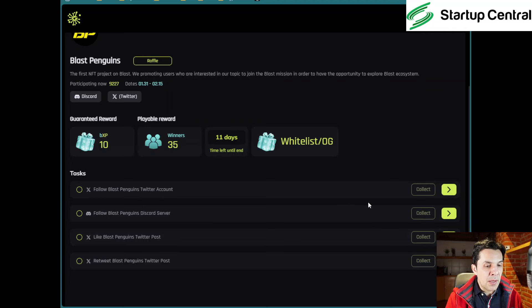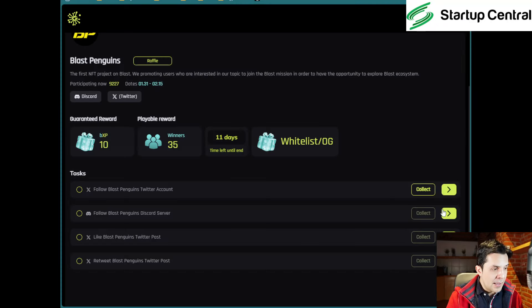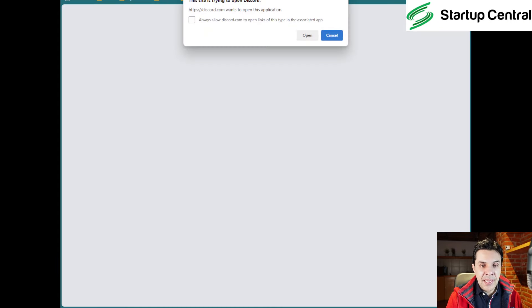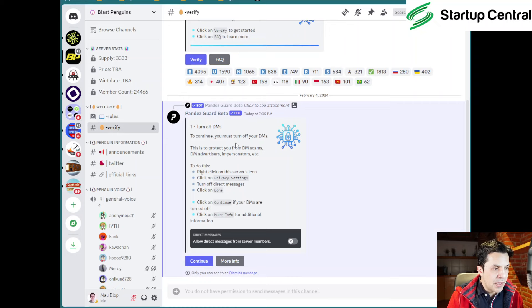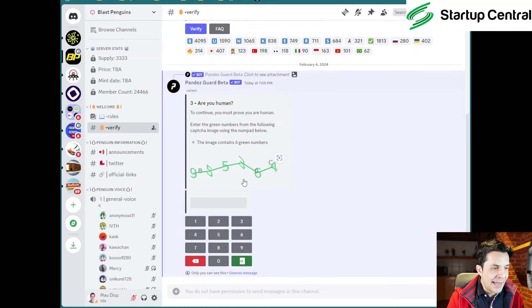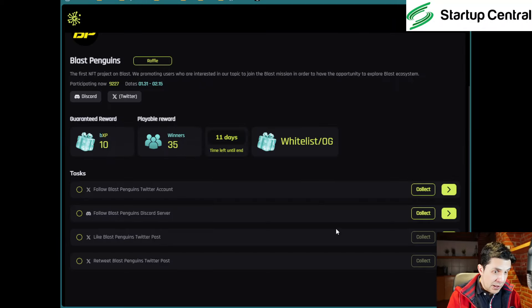Those Pudgy Penguins gave people a lot of profit, so let's see if this is something we can profit from again. Click on the yellow thing — it'll take you to follow them. Come back, then follow Blast Penguins on their Discord server. Click the Discord invite link, accept the invite, Discord opens, and click 'Join Blast Penguins.' Then click 'Verify.' Read the rules, complete the captcha — enter the green numbers. In your case it might be a different set of numbers. Once verified, come back.